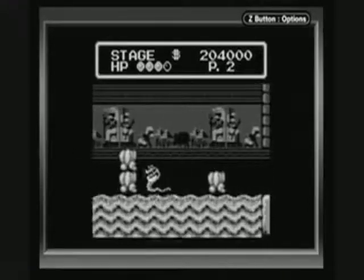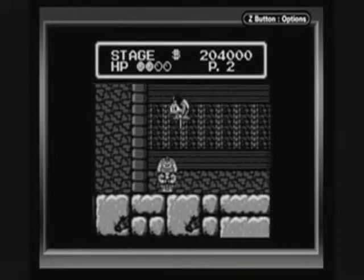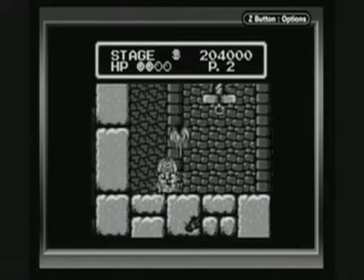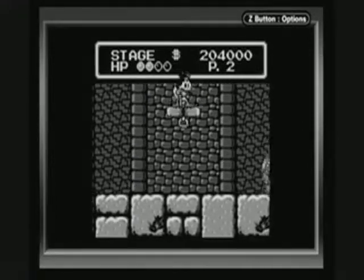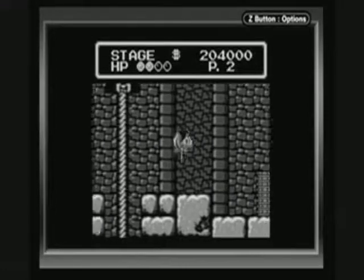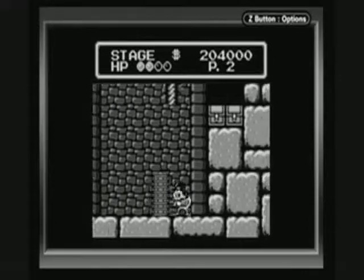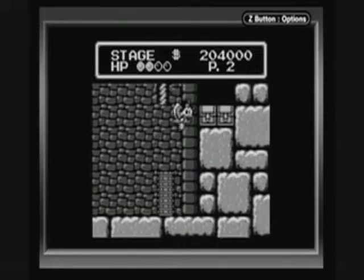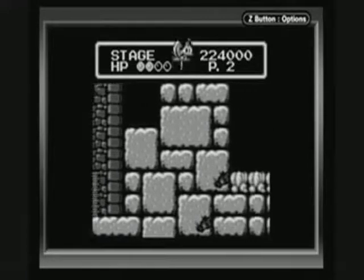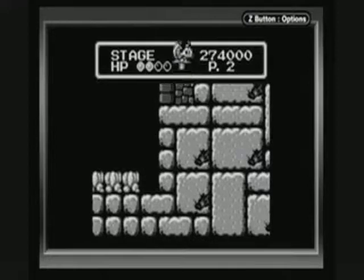Now let's continue the level. I believe there's nothing much left except the boss fight. Let's try to get there as quickly as possible. Oh, another hidden area — this pyramid is just full of hidden areas.